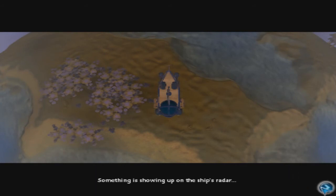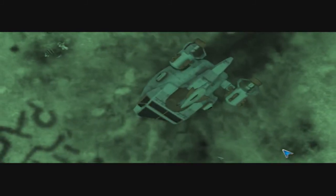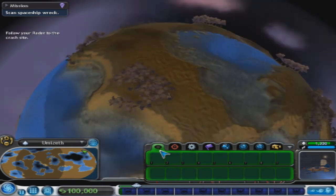Something is showing up on your ship's radar. All right, what's going on? Crash ship — it's a crashed spacecraft, it is emitting strange radio signals. Fly to it and use the scan tool to investigate the crash site. Okay.